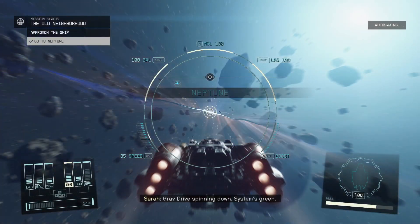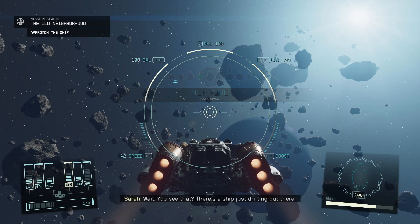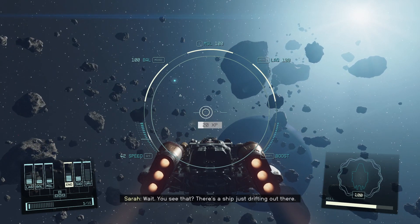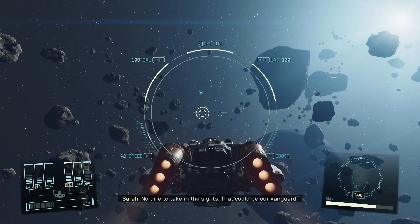Grab drive spinning down. The system's green. And here we are. There's a ship just drifting out there. No time to take in the sights — that could be our vanguard.